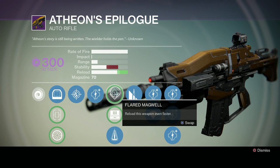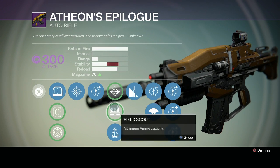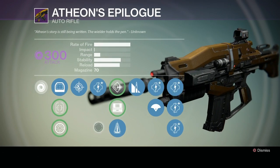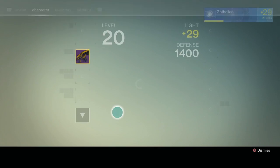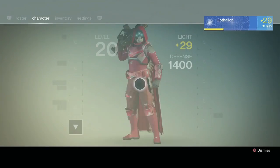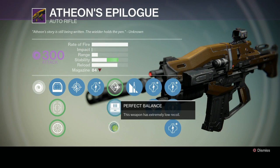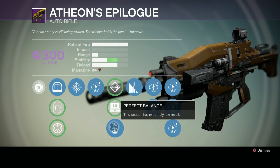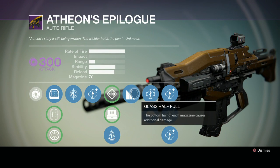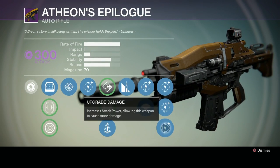We got some damage upgrades, then we got our mid-tier perks. There's Flared Magwell, which is reload speed, and we're looking at Field Scout, which is maximum ammo capacity, and that ups the ammo magazine from 70 to 84 — another 14 points in the mag. I personally like to go with Perfect Balance to make this thing as stable as possible. The next perk is Glass Half Full, which makes the bottom half of each magazine cause a little bit of extra damage, and then we're looking at a few damage upgrades at the bottom tree.